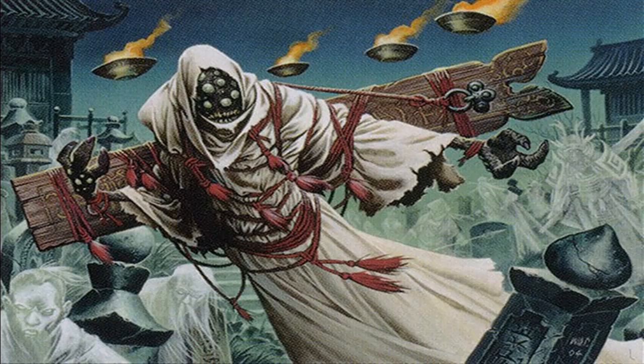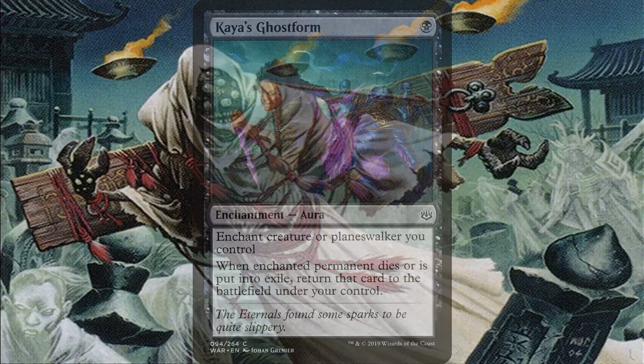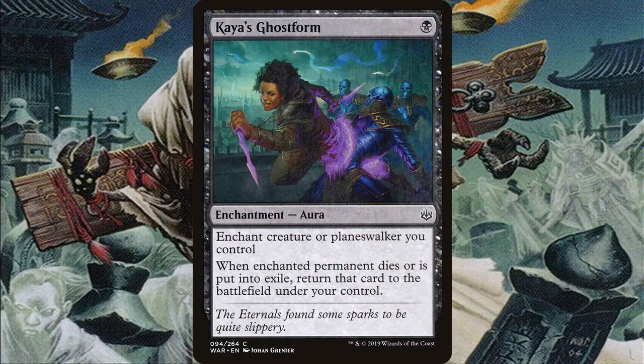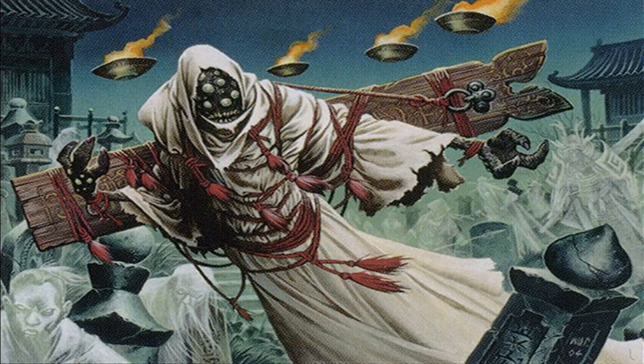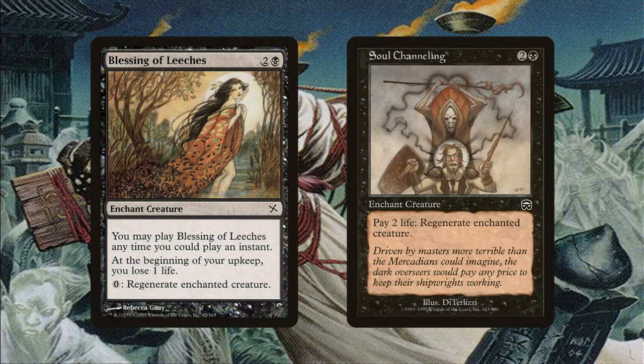We need some way to protect Shiree, because we can't just throw her out on turn 5 and wait for her to get removed. Kaia's Ghost Form is a cheap common that ensures even if opponents can exile her, Shiree will come back. Dark Privilege is another inexpensive way to keep Shiree out there — it lets us sacrifice a creature to regenerate her. We also have Blessing of Leeches and Soul Channeling as other auras that help us regenerate. We can't afford Lightning Greaves or Swiftfoot Boots, so these commons get the job done.